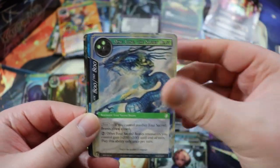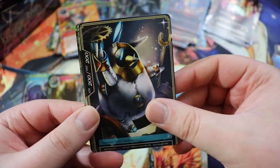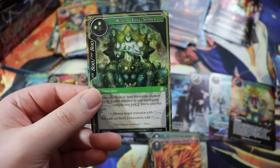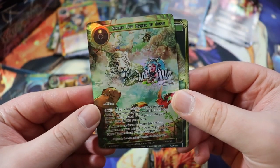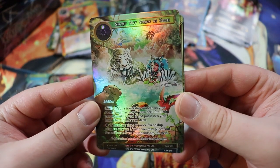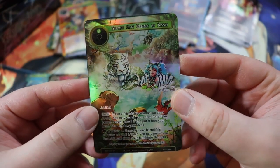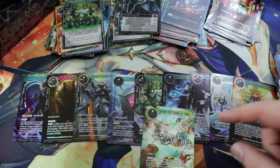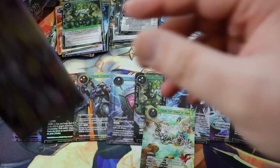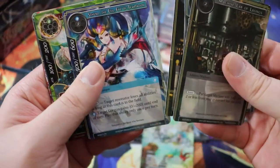This is what happens when I try to record so many videos back to back — my voice is like, 'Nah, can't take it, dude.' We have Triton, a Fire Magic Stone, a little Penguin — I like a little penguin. We have a World Tree Spider and then — hell yeah — Secret Hot Spring of Sisei! Don't really need it for this deck, but I didn't have any of these at all, so getting a full art one is a huge pickup for my collection.